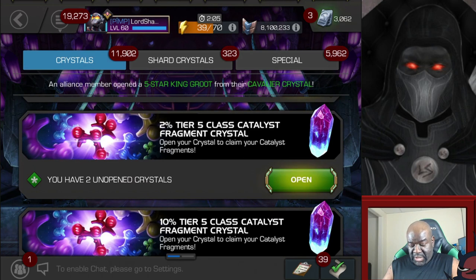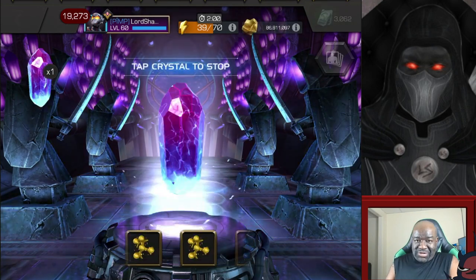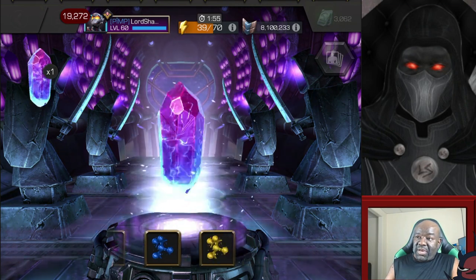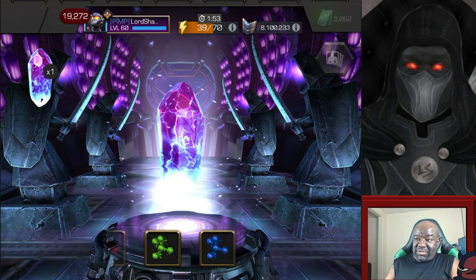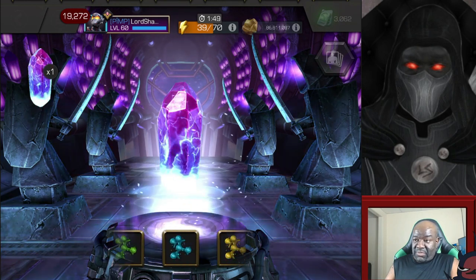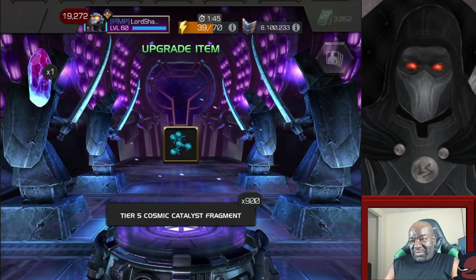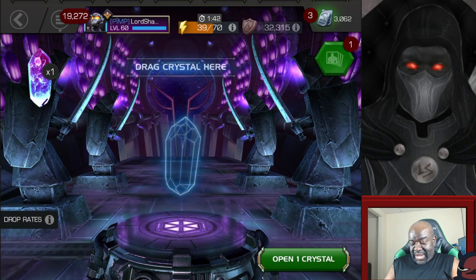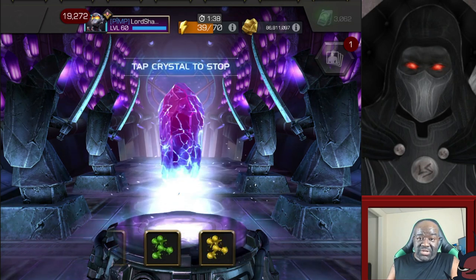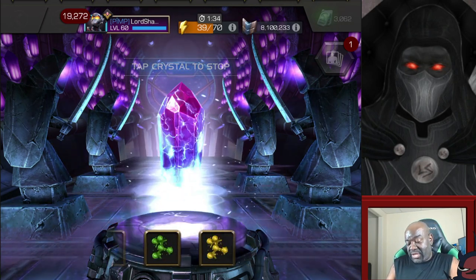Let's open up these 2% Crystals. Let's spin it out just a little bit. Let's see what we got - you already know the two that we want: Cosmic and Mystic. And we got a Cosmic. How many is that? 900. So we're still getting there. Cosmic and Mystic are the two classes we want the most out of these Crystals.